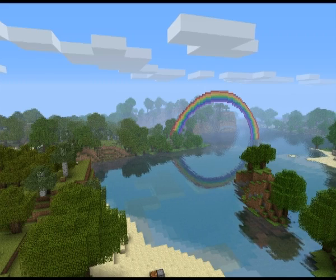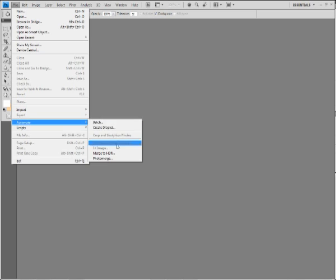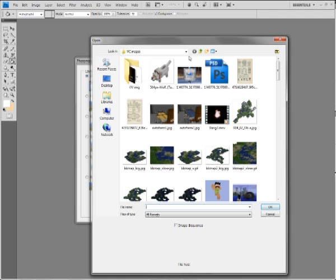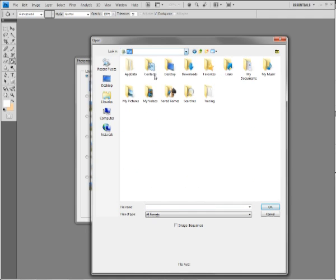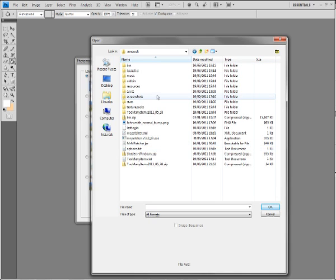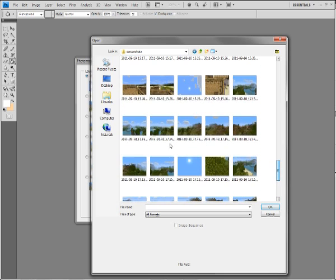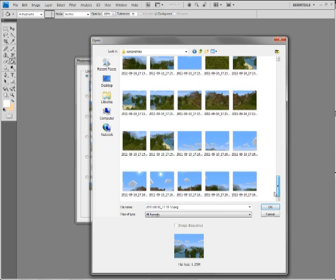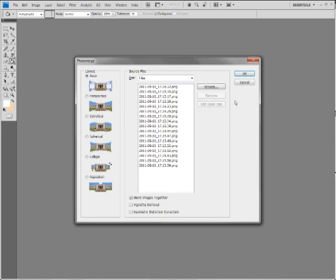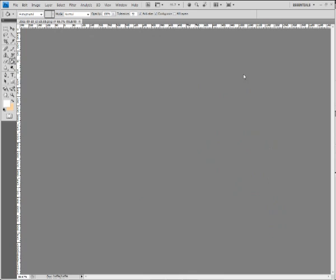In Photoshop, go to File > Automate > Photo Merge. Browse to your Minecraft folder, which is in AppData > Roaming > Minecraft > Screenshots. Scroll down, pick your first shot, then shift-click the last one to select them all. Click OK and it'll do its thing.